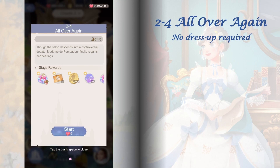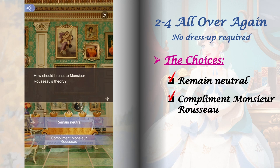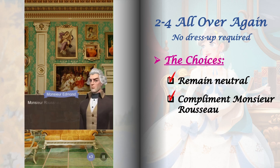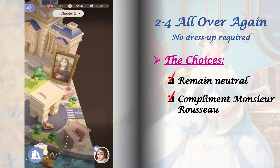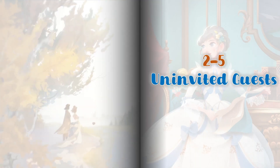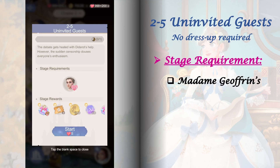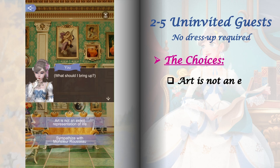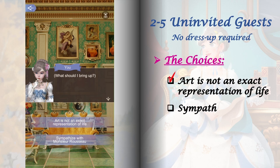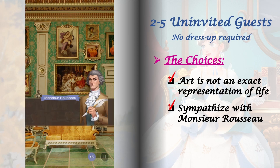Stage 2-4 is a no dress up stage with only one set of choices that does not affect future stages or increase companion goodwills — just enjoy the story to clear this level. Stage 2-5 requires Madam Joffrin's goodwill raised to level 3. It is also a no dress up stage with just one set of choices that does not affect future stages, so again let's just enjoy the story to clear this level.